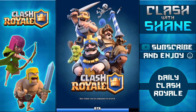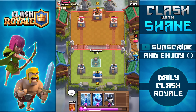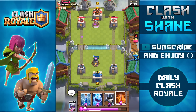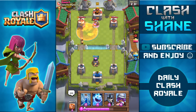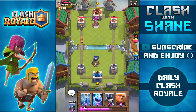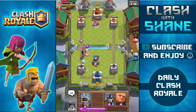Here we go, facing off against another level 10. Not really the greatest starting hand if he comes out aggressively. I place the furnace — watch those fire spirits go up and not do any damage to the tower. If he was level 9 or if my furnace was level 8 and competitive against his towers, they would be getting about 100 damage per push, which over time makes a huge difference.